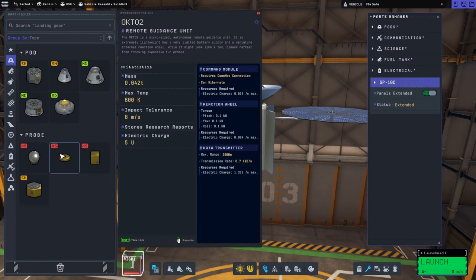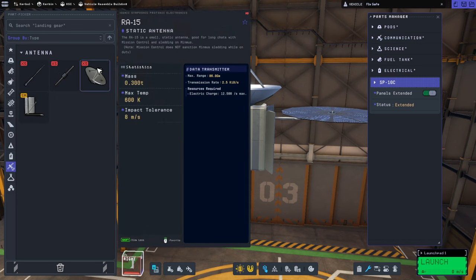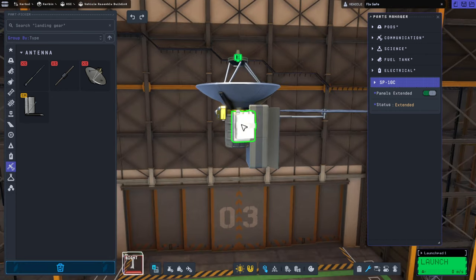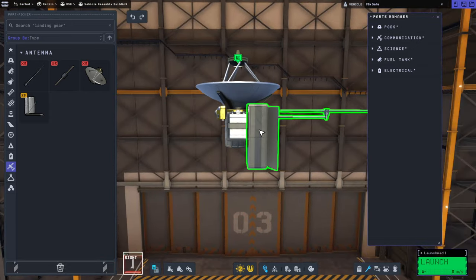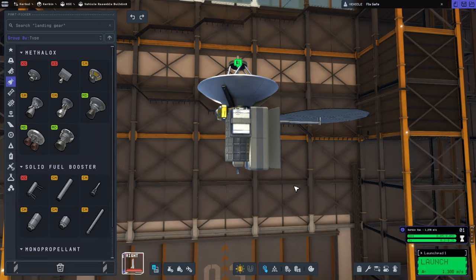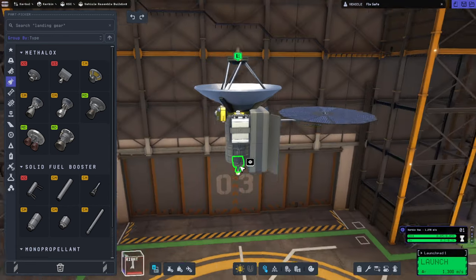The data transmitter takes a lot but we won't be using that. This probe core can hibernate and has 0.02 per second max - the max power is the problem. This other one is 12.5 max but that's only when transmitting. We should probably have batteries, though I feel like they'll be the first to blow up. The delta-V isn't as much as I'd like but for just the Joule portion that's probably alright.